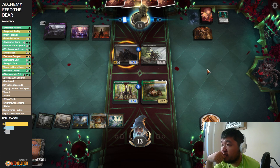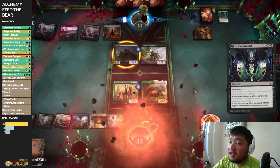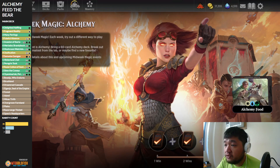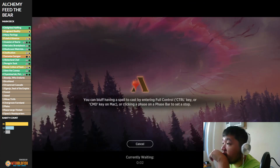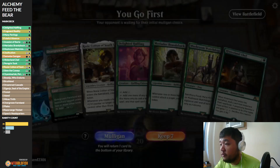By doing so I'm opening myself up to another Gix's Command, which is kind of disgusting. If we lose, we lose. I did say this is really more of a lulz deck than anything. I'm actually considering adding Invasion of Gobakhan just to be able to protect and take out cards from our opponent's hand. Reprieve would also be a good option — I could cut the one-offs for reprieves.